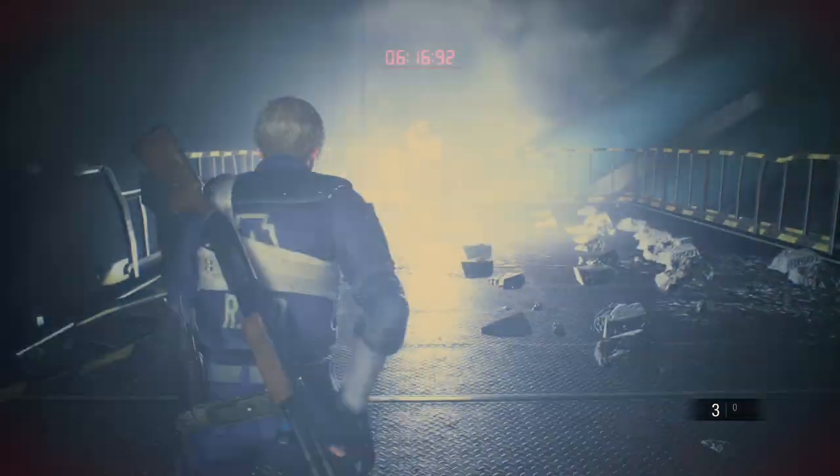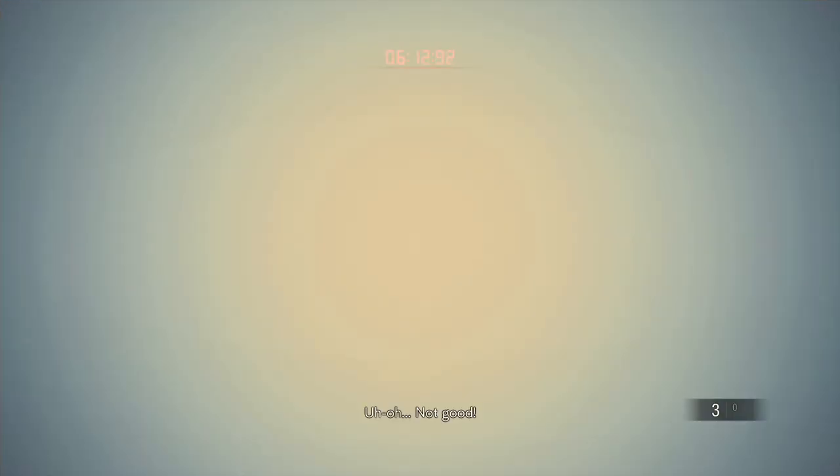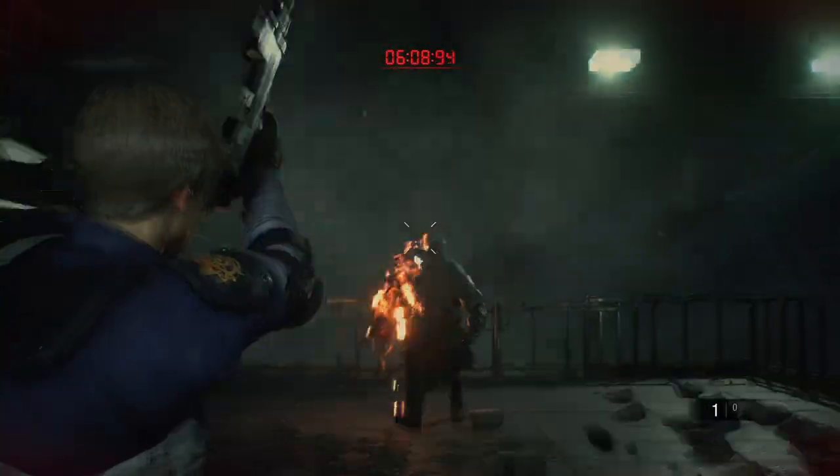Hey everyone, SweetJohnnyGage here, back with another guide for Resident Evil 2 Remake. This time it's for the trophy Broken Umbrella. In order to get this trophy or achievement, you need to witness the true ending.